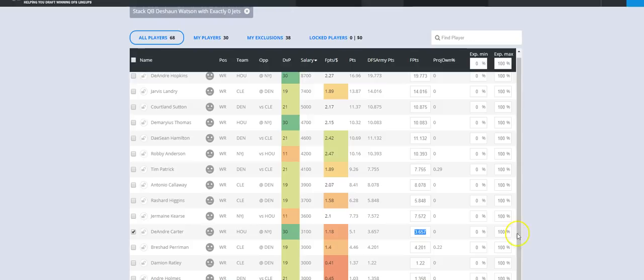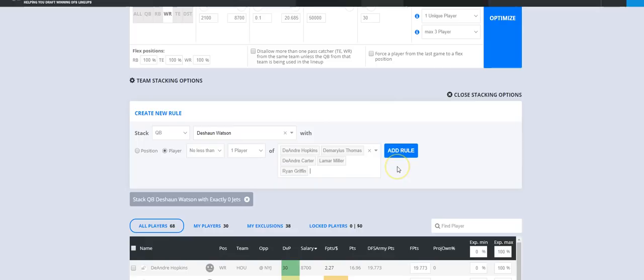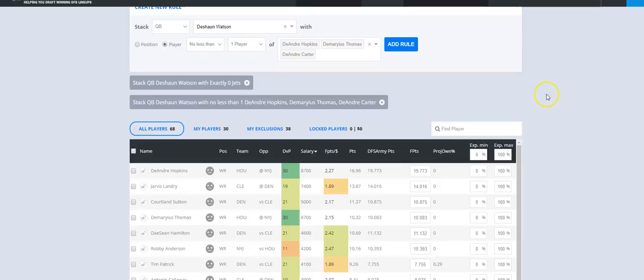The problem with Carter isn't the matchup — it's that the player is a turd. But I'd rather use someone like that in a spectacular matchup than a similar-priced player who also doesn't get used much. I'm going to raise his projection and include him in the Watson stack. I don't love two-of stacks — you could add Miller or Griffin the tight end, but that's pretty restrictive. I'll do one-of and leave the others out. So the Deshaun Watson stack is set. That's rule one.